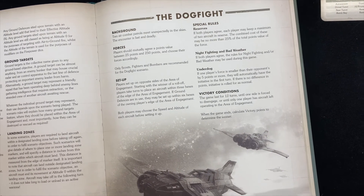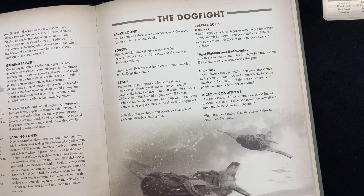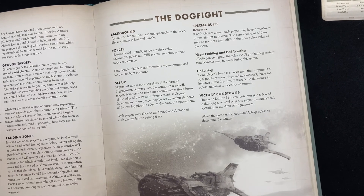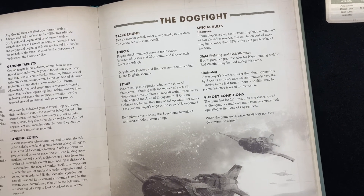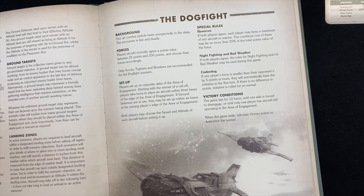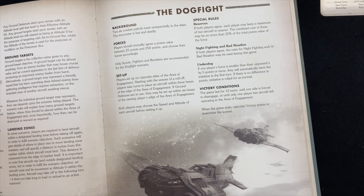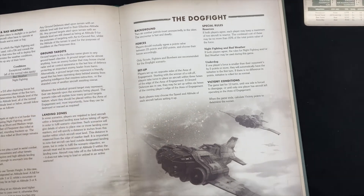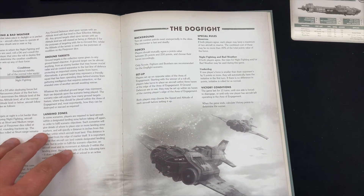Victory conditions: the game lasts for 12 turns, until one side is forced to disengage, or until one player has only one aircraft left operating in the area of engagement. When the game ends, calculate victory points to determine the winner. That is the dogfight scenario — and we're going straight on to the engagement.